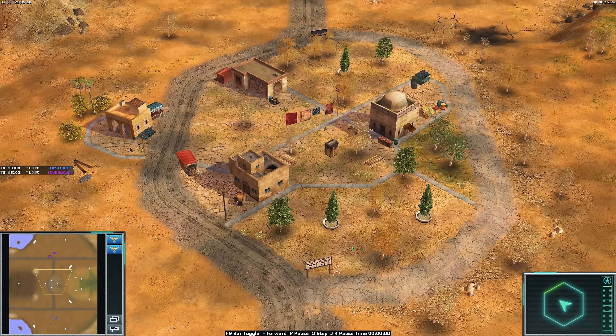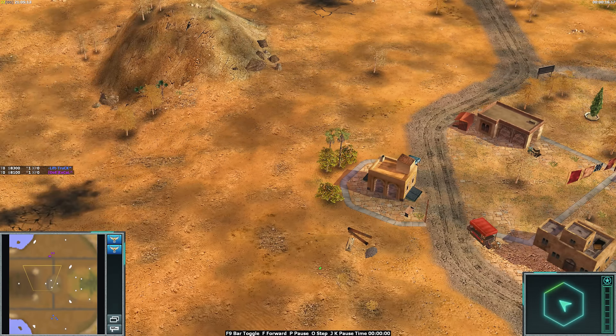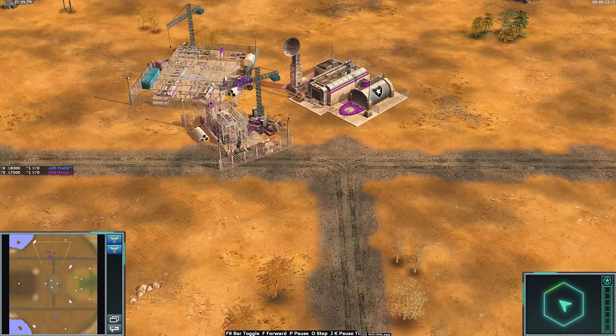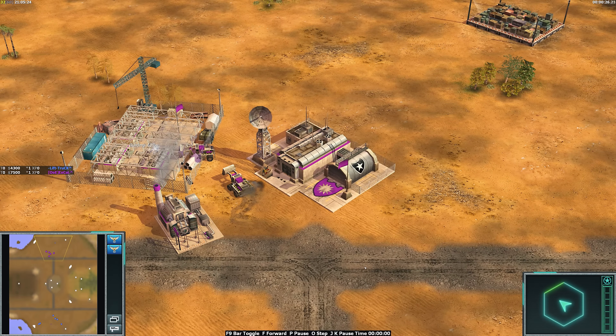This is Cybert signing into General's Zero Hour, on to the map Vendetta. It's not Tournament Desert — it does feel a little bit like Tournament Desert, but it's not Tournament Desert, and that is the most important thing.